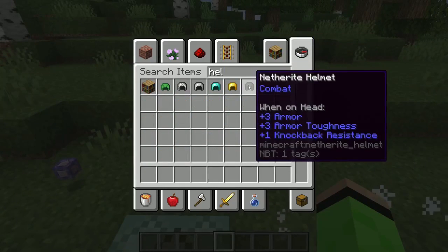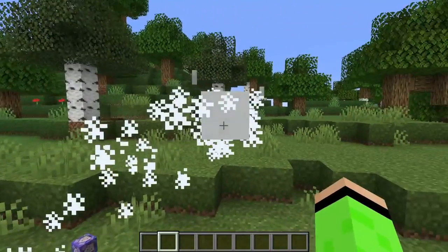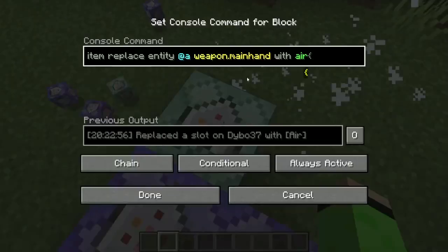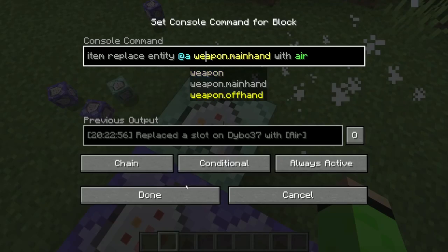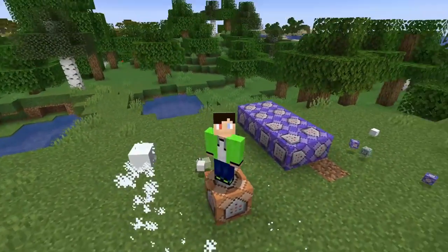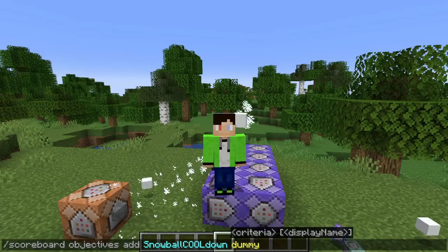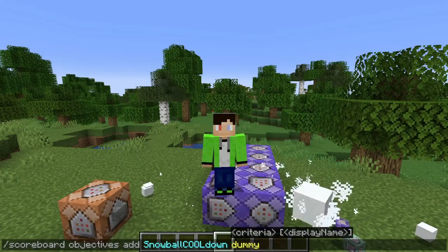So if I grab something like a helmet... why doesn't that work? Anyway, right now this snowball doesn't actually do anything — it's more just like a cool companion. So first I'll add the scoreboard 'snowball cooldown' as a dummy type, and as you can see the count goes up and then resets.